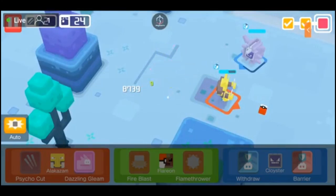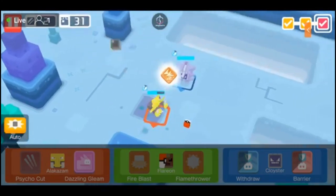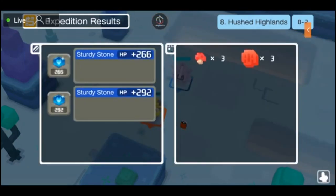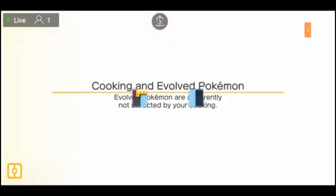Cloyster actually lives in a shell, so I'm gonna keep Withdraw over Barrier. Oh wow, 33! We got some epic stuff here - level ups please. 266, 292, Whack-Whack Stones, number of move repetitions - that's not bad at all. Let's keep this going.